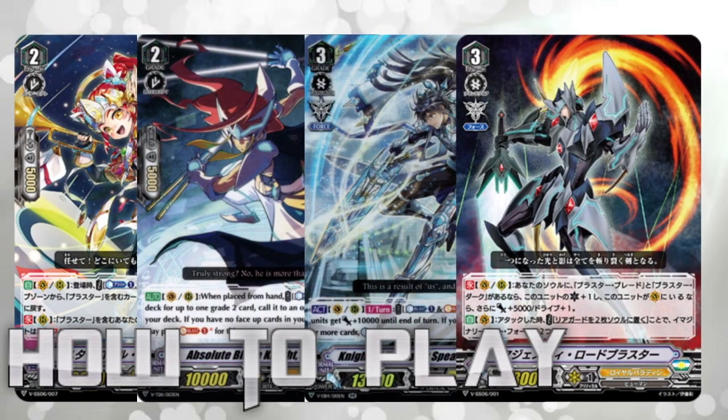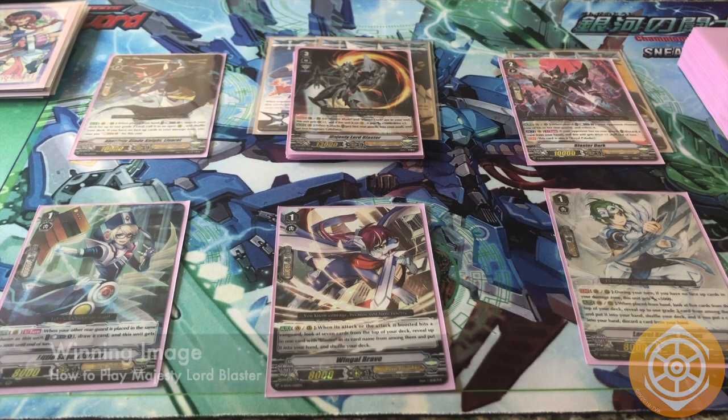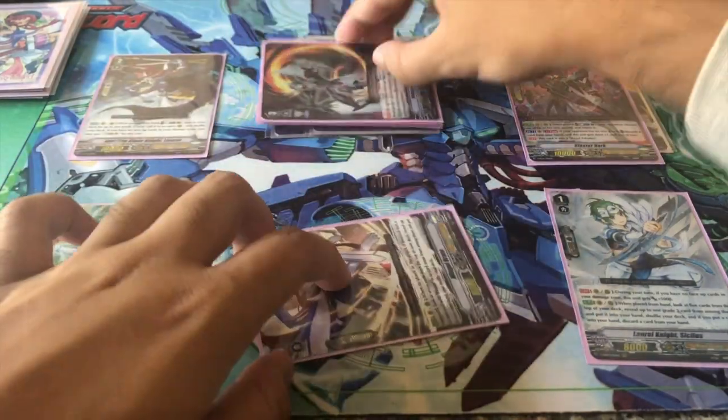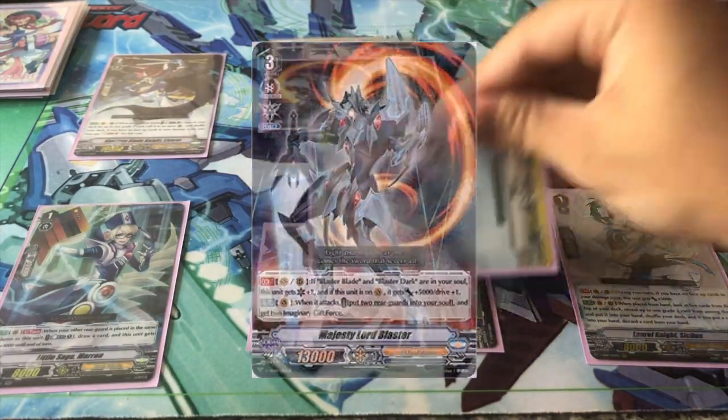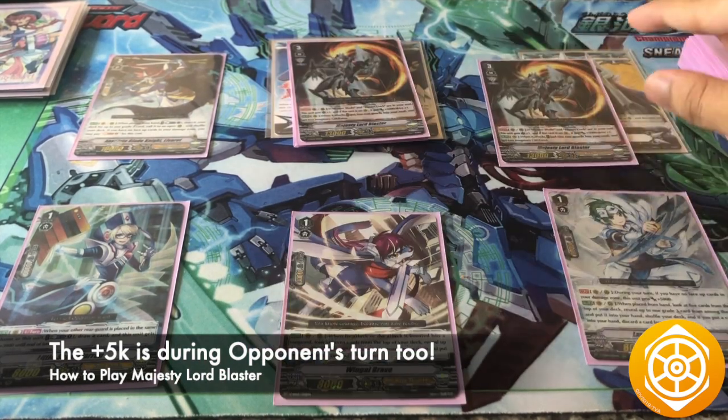Thanks to Triple Sleeve TCG for sponsoring How to Play Majesty Lord Blaster in 2 Minutes. This deck's main winning image focuses on beating down your opponent with Majesty Lord Blaster's first skill, which states that if you have a Blaster Blade and Blaster Dark in Soul, it gains plus 5k power, 1 critical, and a drive check. The critical also works on rearguard.